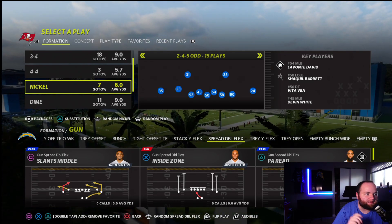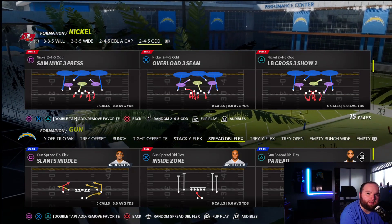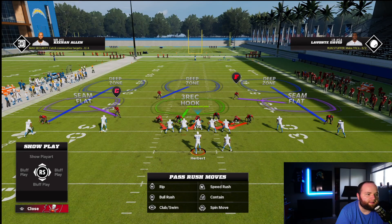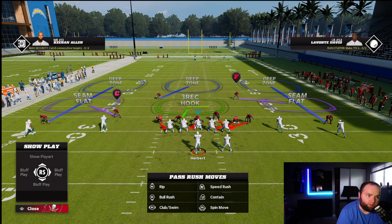I'm using the Tampa Bay Buccaneers defensive playbook because I think everything about their defense is just nasty. For this play we're in the 245 odd nickel formation, and the play we're going to look at is the Sam Mike 3 Press. When you look at this, we've got five blockers and five rushers, so it should be a hat on a hat — you would think.